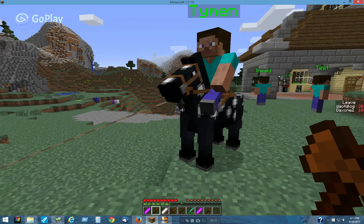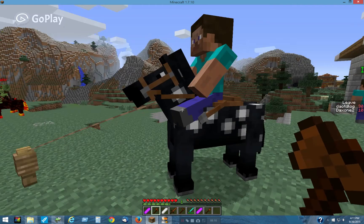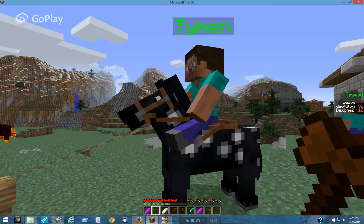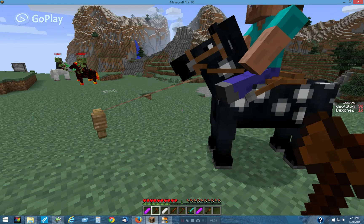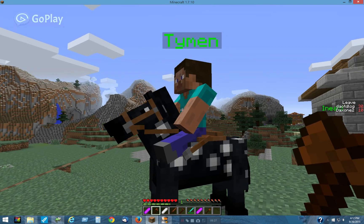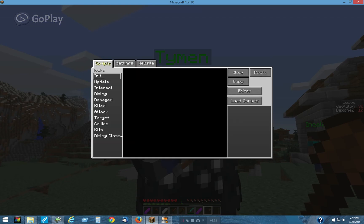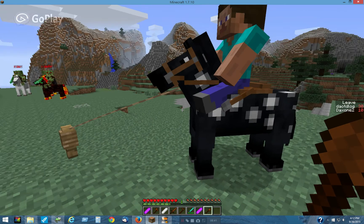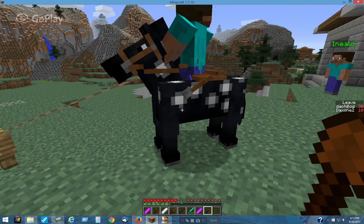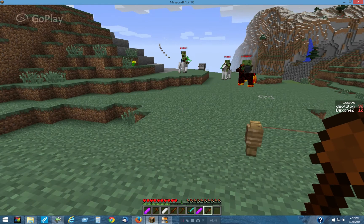The rider script works the same on a tame horse with a saddle. You can put an NPC on there and it will work the same. I don't want to kill my tame horse, really — that's somebody else completely. But it would work the same: if you had a tame horse and it died, and you had one of these riders on it, he would despawn also.